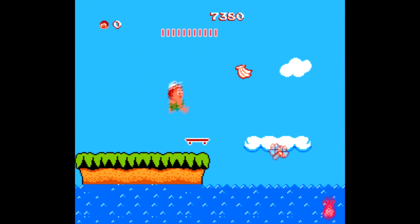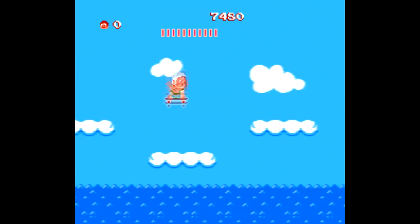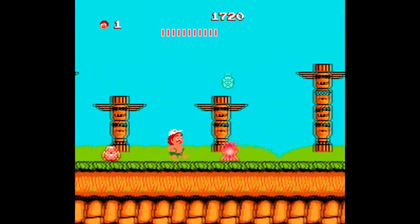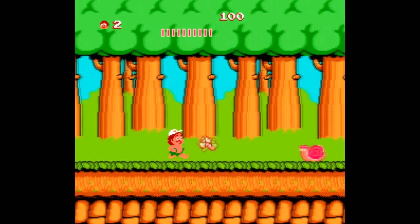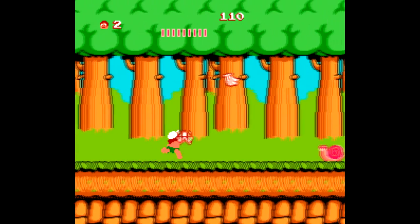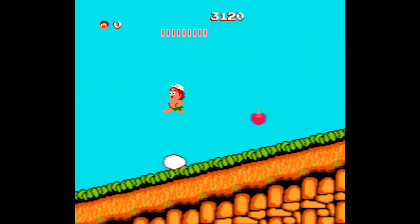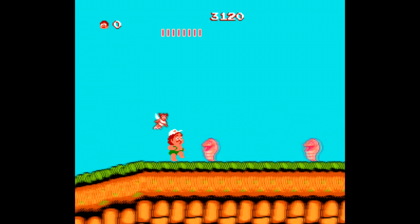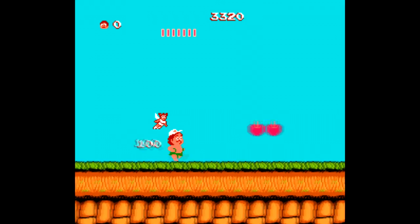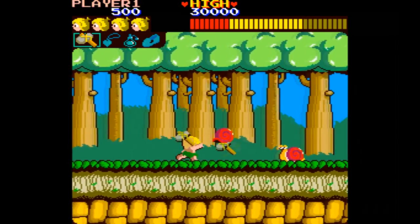Adventure Island started a somewhat popular series of games on NES that was originally adapted from an arcade game called Wonderboy. The developers, West One — then called Escape — wanted to port the game to the NES, but the company that had the rights to Wonderboy's characters, bosses, and names was Sega. They weren't going to allow that, so West One teamed up with Hudsonsoft to create a very similar game — practically the exact same game, just with some sprite swaps and name changes.